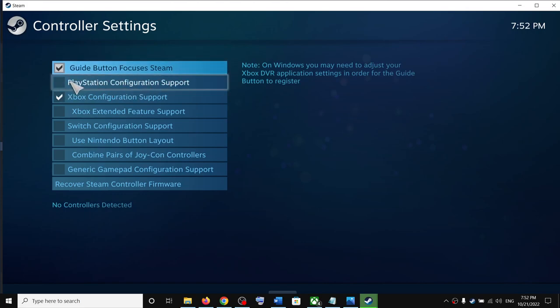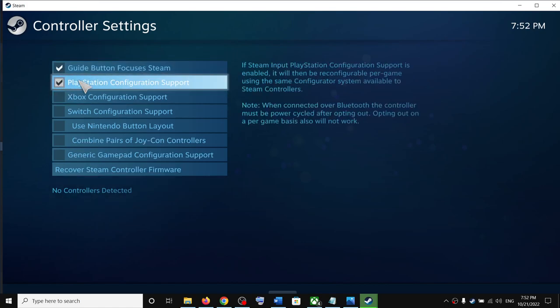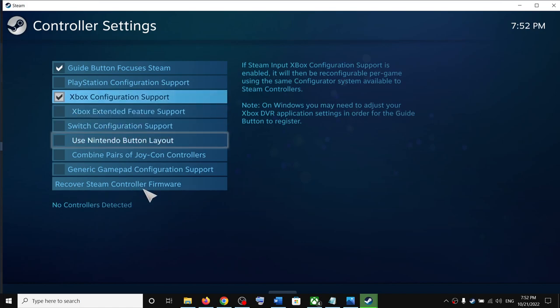If you have a PlayStation controller, put a check on PlayStation Configuration Support, then launch the game and check the controller. If you have an Xbox controller, put a check on Xbox Configuration Support. You can configure the controller settings here and then check.